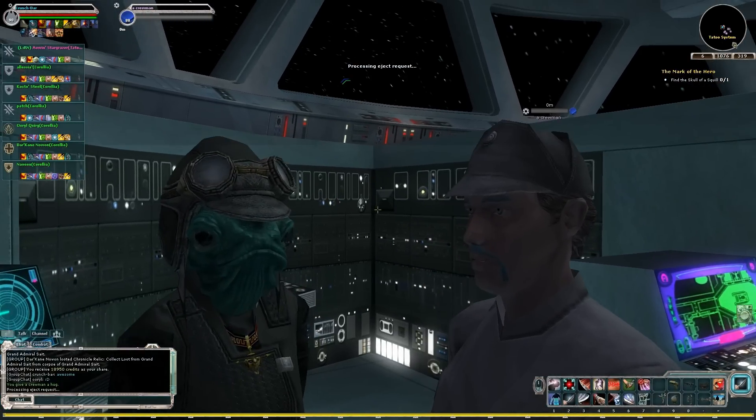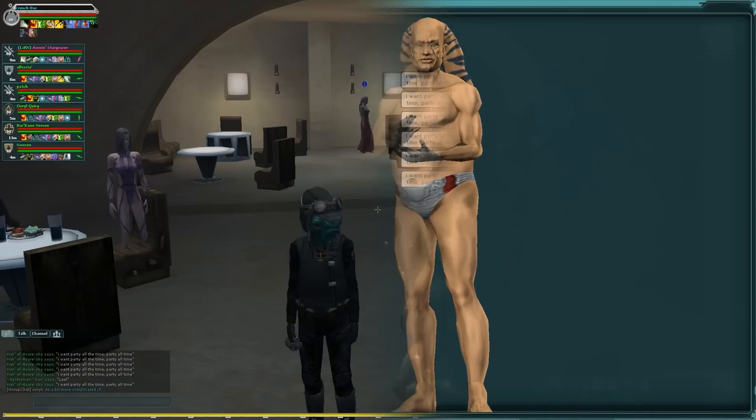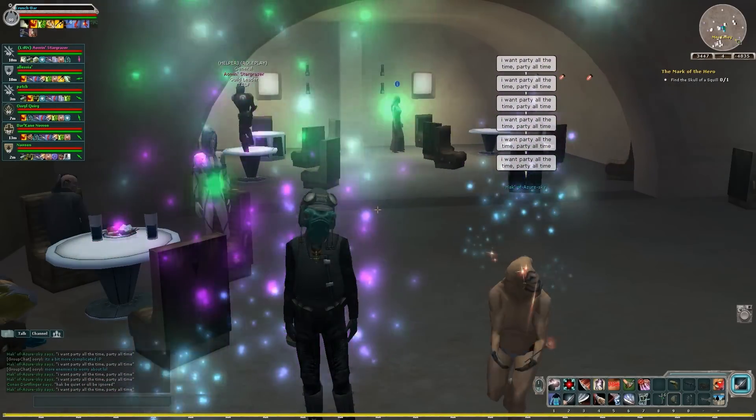And then I eject from the instance. So yeah, that's the end of the instance there. I forgot that when we came back to Tatooine there was this very awkward-looking, very awkward-looking obese Twi'lek, and it was very uncomfortable. Well, I guess the video's over. Unfortunately, I did not get any Exar Kun footage — I'll try to get that sometime in the future. But yeah, so far that's it for Heroic Instances. I'll see you guys next time.